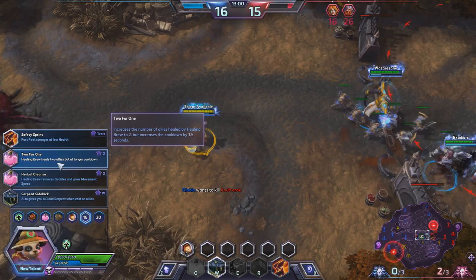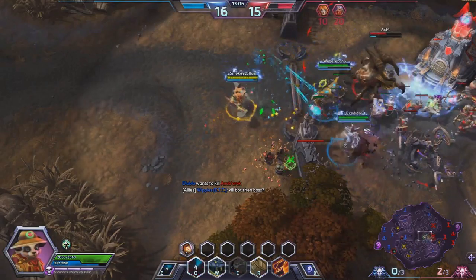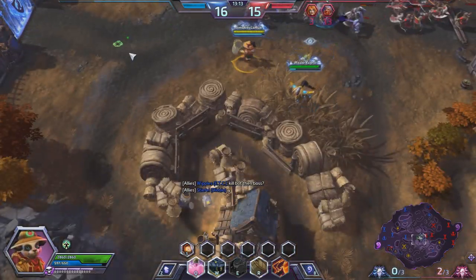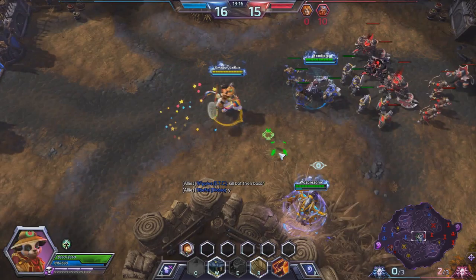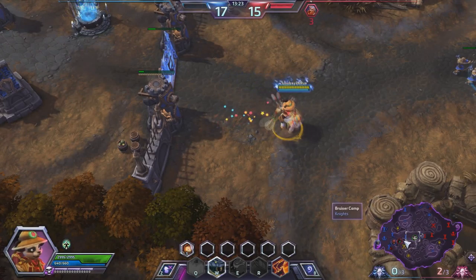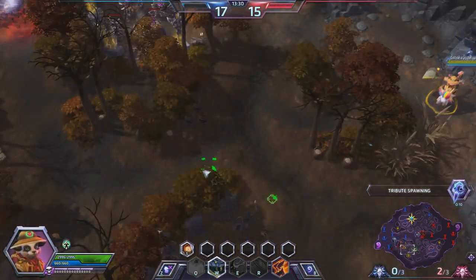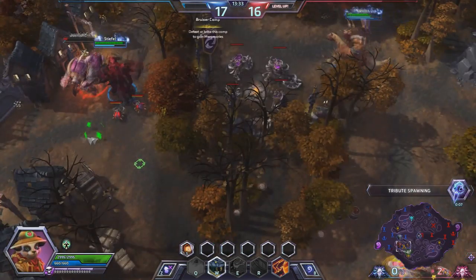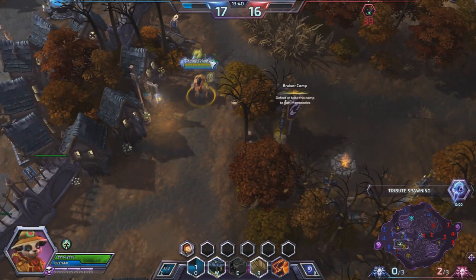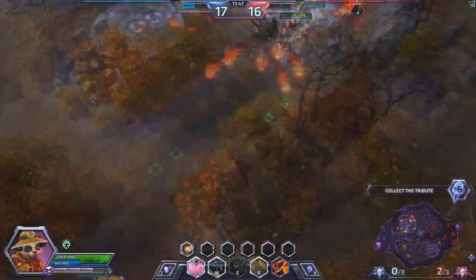At level 16 we are going to be picking up Two for One, which increases the number of allies hit by Healing Brew to two but increases the cooldown. This is okay because Lili's only AOE heal apart from her ultimate, so picking up this talent means we get a little bit of extra healing on our team. Anubarak goes super deep, and Whipples cuts off his escape. Diablo does a good job keeping Anubarak in place and we pick up the kill. We've managed to kill a lot of their team — 20 to 5, 29k healing, which is pretty good.